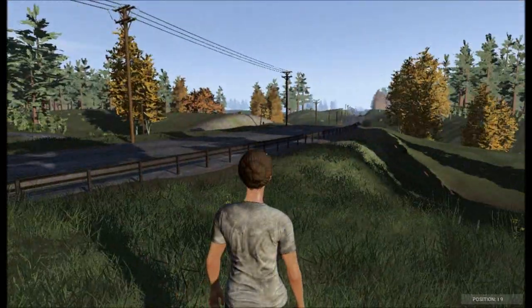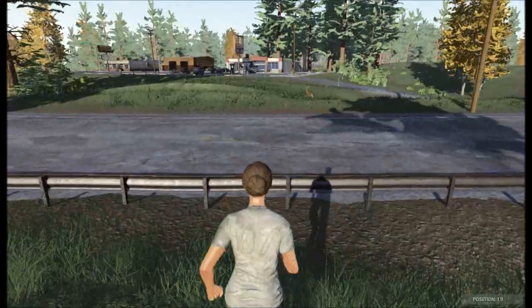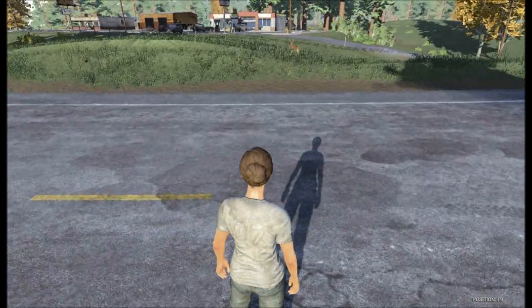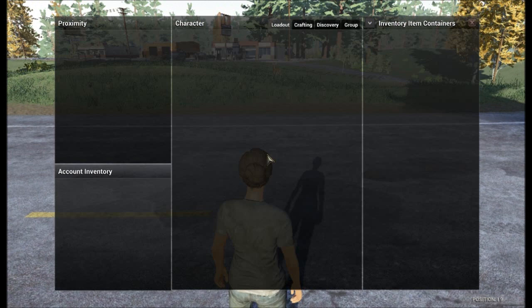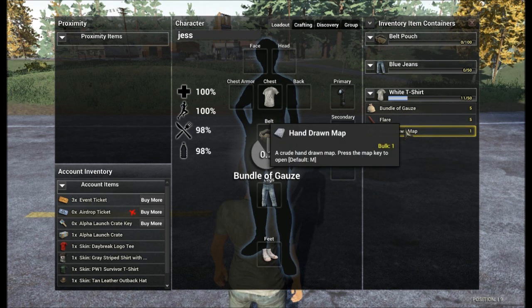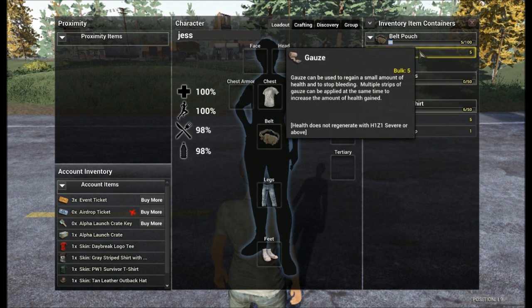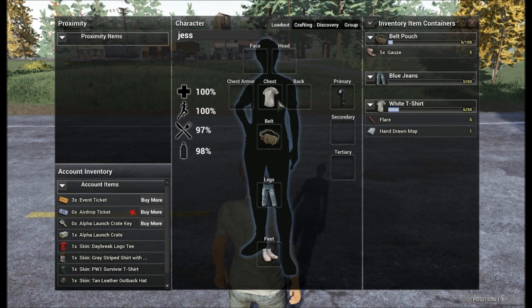If you haven't played H1Z1 before, or anything like DayZ, it's basically survival and zombie slaying and much more. We need to undo this bundle of gauze straight away. This is our interface — I like it. They've added new chest armor and extended it since I last played, so you get new shoes and loads more new items. You can contain bags, shirts, jeans, belts, pouches — whatever. This is where you store everything: crafting, discovery, and much more.